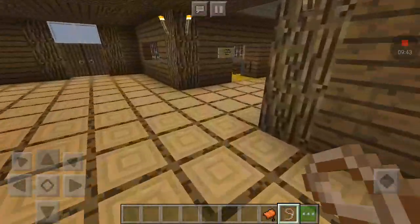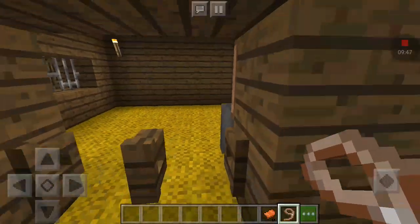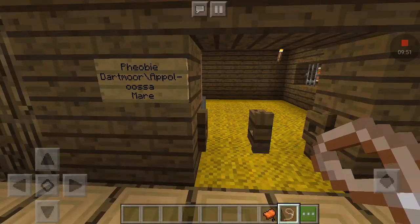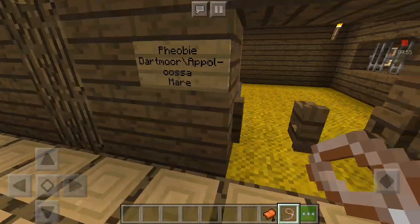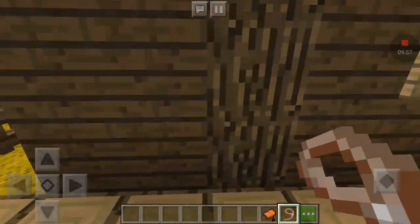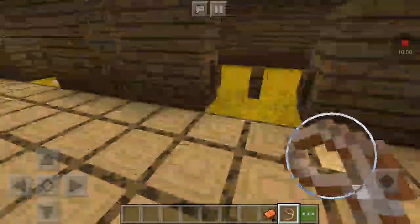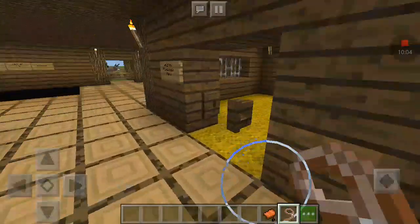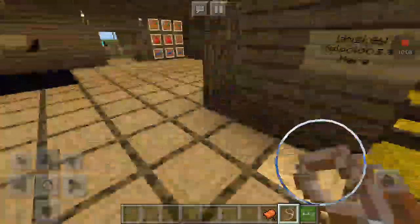If you come down here, here are the stables. This is Whiskey's stable — she is an Appaloosa mare. Then we have Phoebe — she's a Dartmoor cross Appaloosa mare. Then this is Darcy's stable — she is a Halfling mare. And then this is an empty stable, which the donkey sometimes goes in if they're not out in the field.